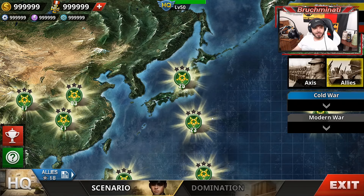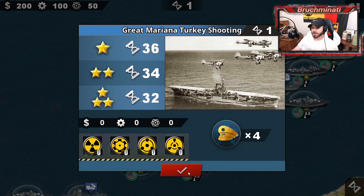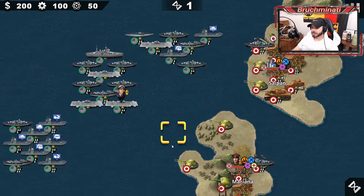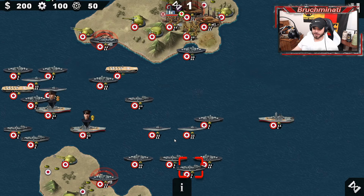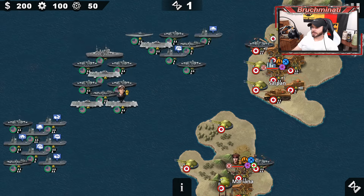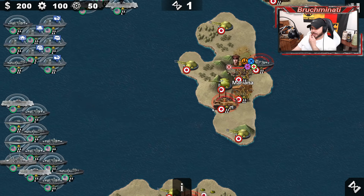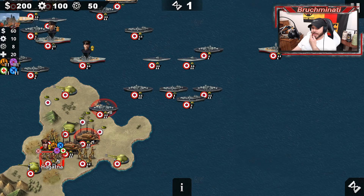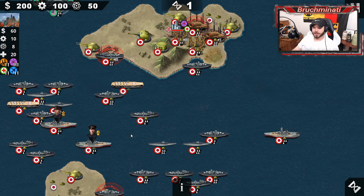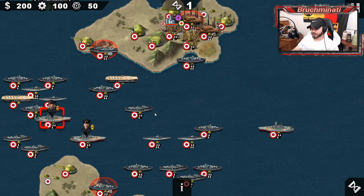Great Marianas Turkey Shoot — Allies Pacific 19. Thirty-two rounds for the three-star, four generals. Where's the Japanese naval force? It is to the south. Looks like we'll be able to take Saipan and Mariana pretty quickly, but that's not gonna fall quickly and we gotta make our way through all this. Health on those units? 5,000 — not too bad compared to what we had just seen.